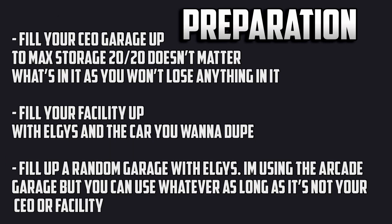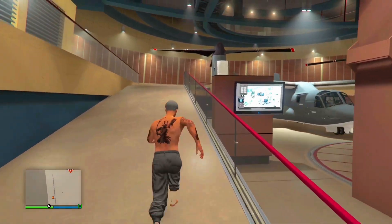By random garage I mean a garage that isn't your facility or CEO garage — so it could be your apartment, an arcade garage, or just whatever you can call cars in with. Make sure to fill up your facility with LGs, have a CEO garage that's max storage at 20 out of 20, and also have a random garage with LGs in it that you can call in at any time.